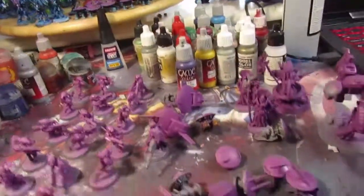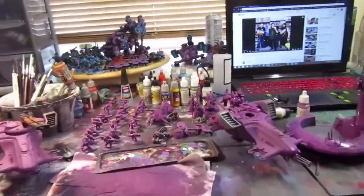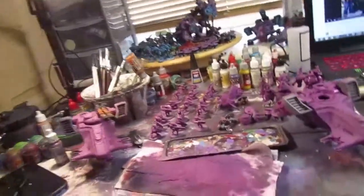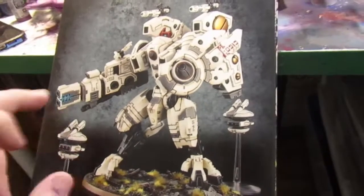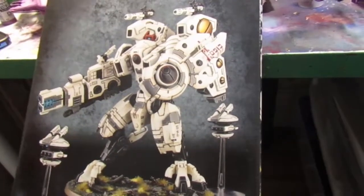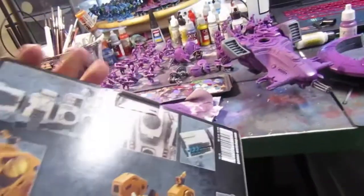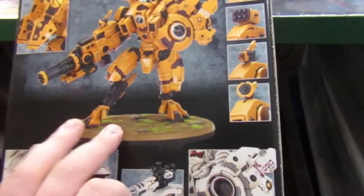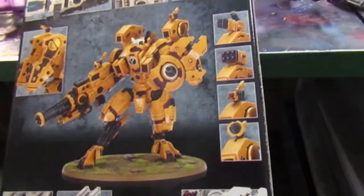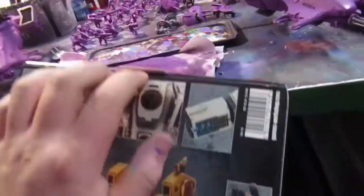It happens to be my birthday today, so the fiancée asked what I wanted and I said if you're buying me anything, a Riptide would be great — so she went and got me a Riptide. I'm going to magnetize this one because I didn't magnetize the last one, so you can have either the ion accelerator or the heavy burst cannon. The last one I got was in the older style box with Taros Ochre colors on it, kind of weird to see the box not wrapped in plastic.